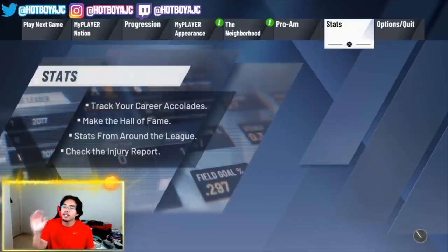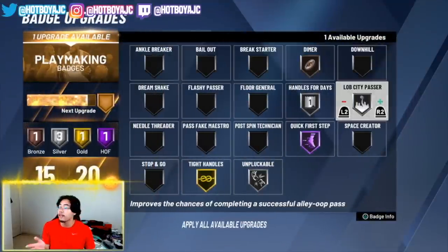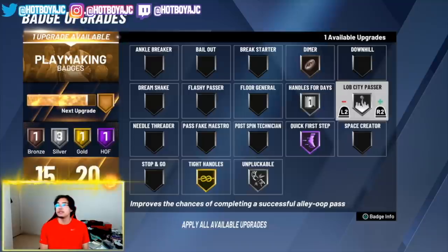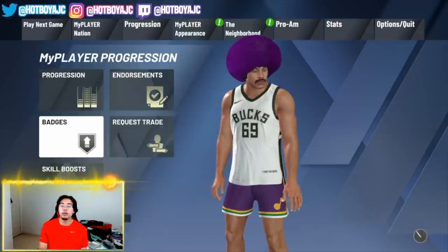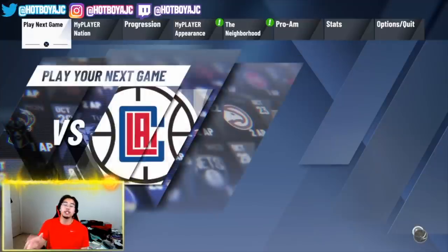When it comes to badges, they are somewhat important. You can have Lob City Passer — I have it on silver right here — but trust me, you're gonna be okay having it on nothing or even just bronze. The only thing silver helps out is you'll be able to throw long lobs. That is pretty much it for the settings. Now we're gonna get straight into a MyCareer game and I'll show you the best methods for getting your playmaking badges.